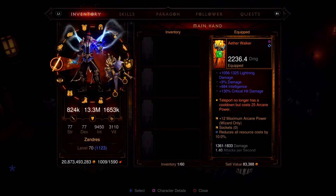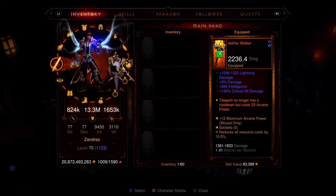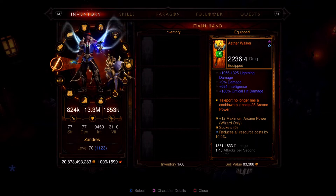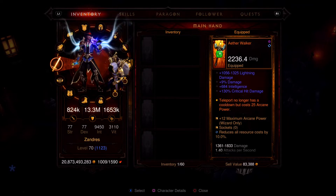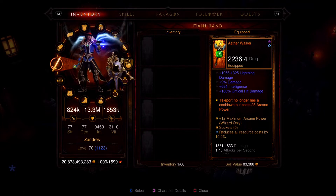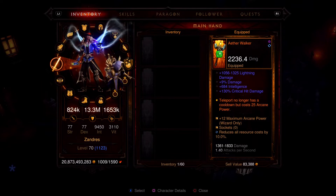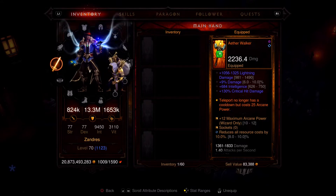I have chosen to take Aether Walker. Please note that for the purpose of this video, I have not tried to min-max anything. In a few places I rolled a socket so I could put a gem in, rolled some more cooldown reduction, or some more intelligence, but I haven't really gone through and optimized each piece of gear. I've chosen to take Aether Walker for the simple reason that Teleport no longer has a cooldown, but instead costs 25 Arcane Power. If you look at the stat that says reduce all resource costs by 10% — that is a maximum that can roll anywhere between 8 and 10%. I was able to get 10% on resource cost reduction.